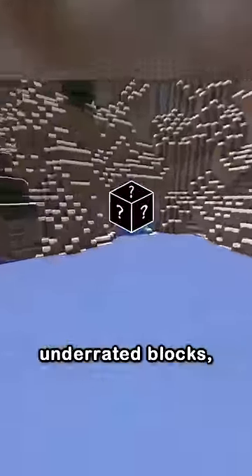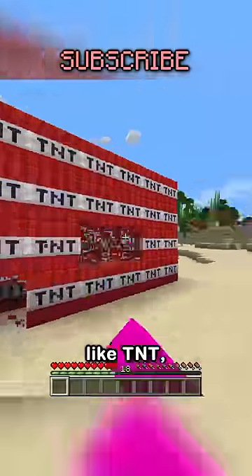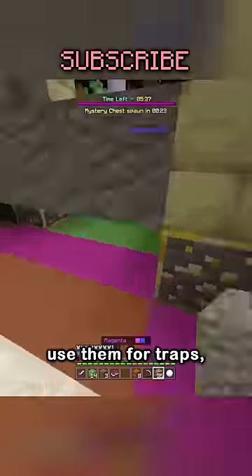I just discovered one of the most underrated blocks. Some of the most useful blocks are those that can break in one hit, like TNT, scaffolding, honey, and slime blocks, because you can use them for traps or just to catch people off guard.